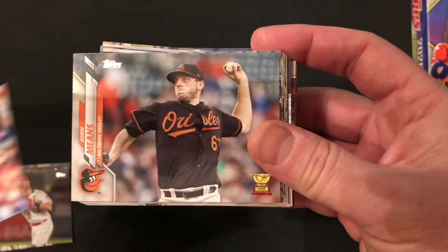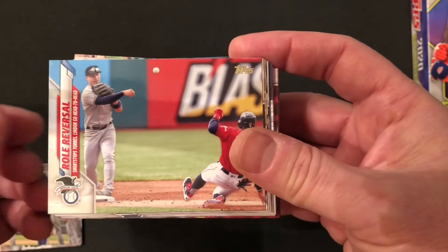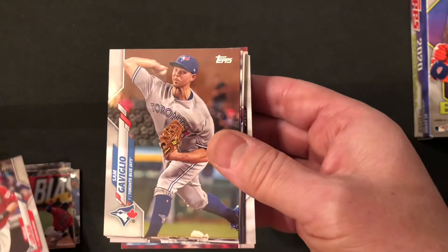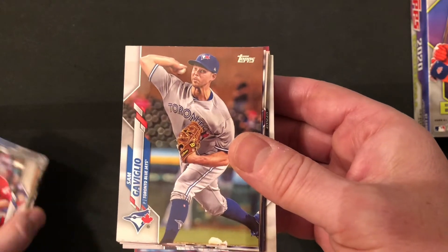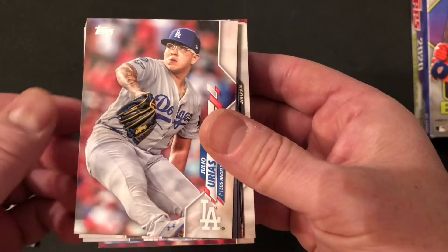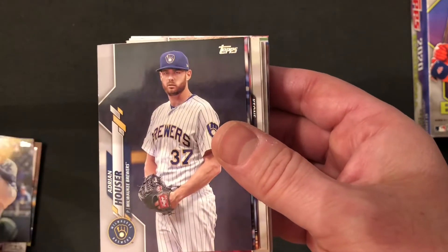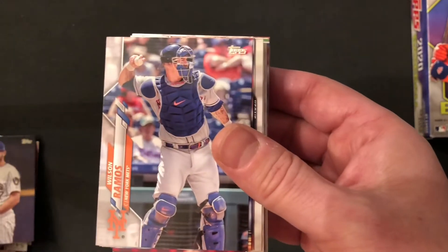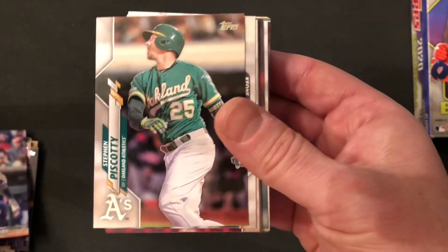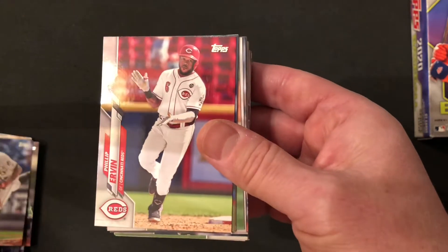We've got a John Means Rookie Cup. Royals team card. Role reversal. Jordan Luplau. Sam Gaviglio. Brett Phillips. Julio Urias, World Series hero for the Dodgers. Jacob Junis, knuckleballer for the Royals. Adrian Houser. Wilson Ramos, no longer a member of the Mets. Luis Urias. Steven Piscotti. Keone Kiela. Phillip Irvin.